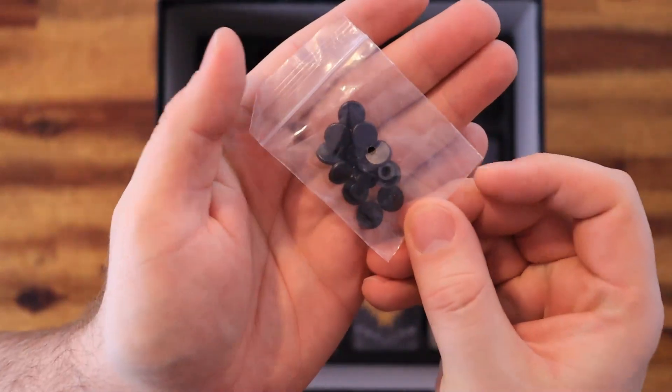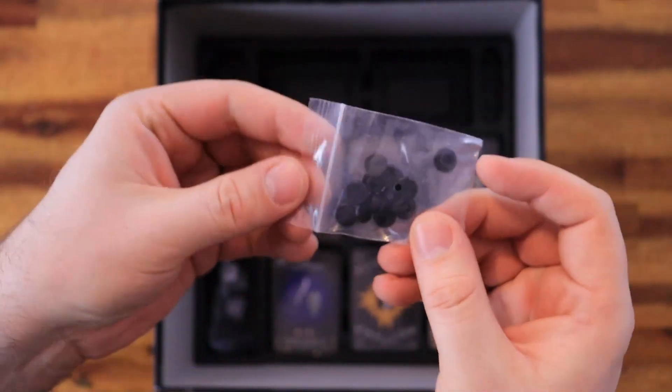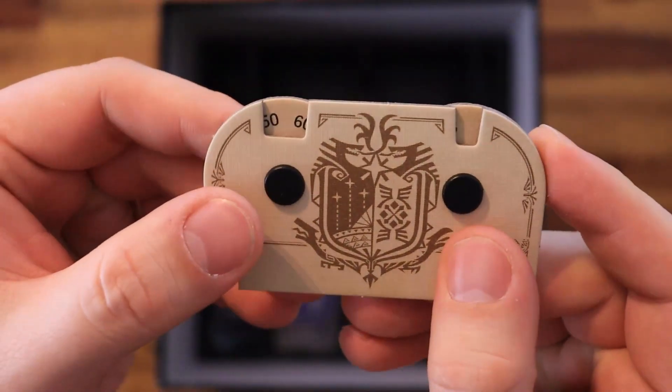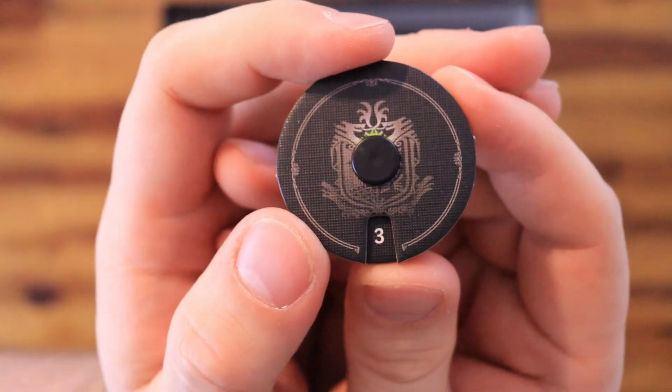Here you also have the rivets. I'll show how the dials look once you assemble them. That's how the monster health dial looks, and that's how the hunter health dial looks.